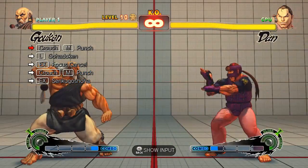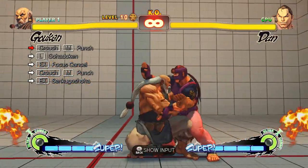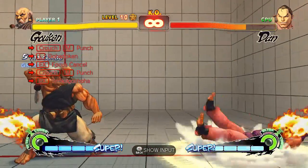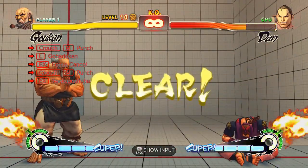This one is to basically show you the power of the crouching medium punch. You can go into EX Senkugoshuha from a close crouching medium punch, which is kind of what I was trying to show at that particular point.